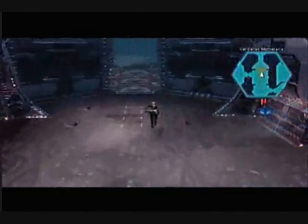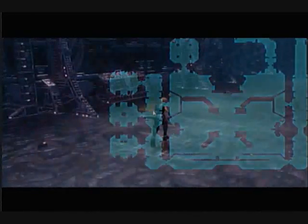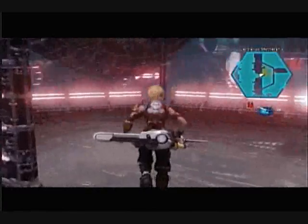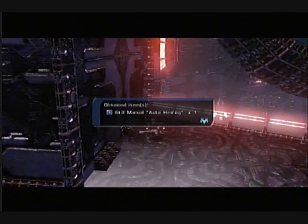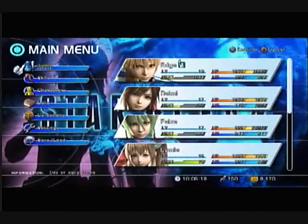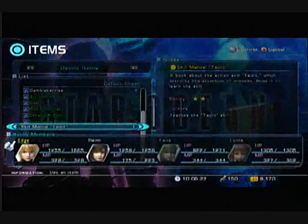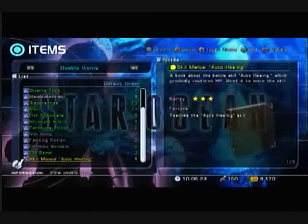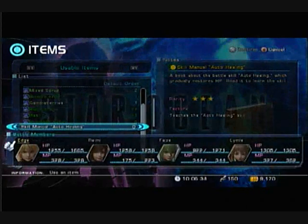So we go up this side now. There's treasure on this side of the viewing port — I'm just going to call it viewing port. Auto-healing. Is this standby healing? Or this game's version of standby healing, I should say. Taunt — you'll get it. Auto-healing: a book about battle skill auto-healing, which gradually restores HP. Alright, I will learn that.